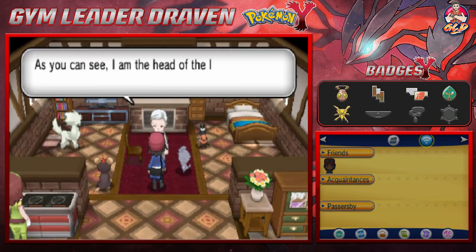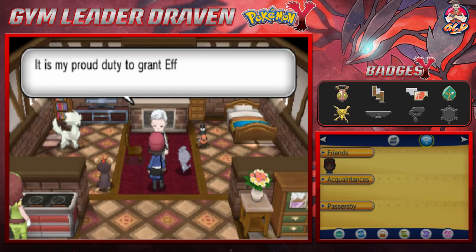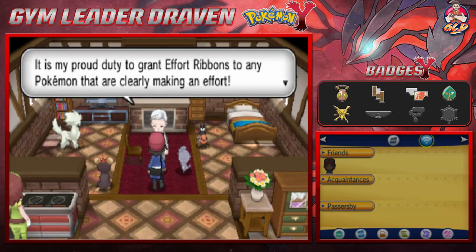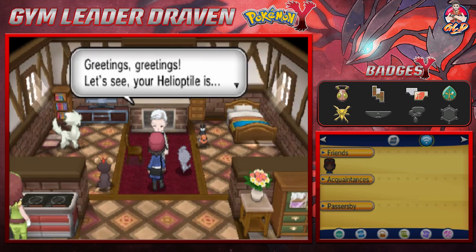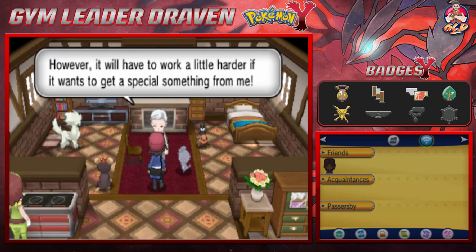I'm checking out some places. There's the head of the local chapter of the Pokemon Fan Club here in the Kalos region. It is his proud duty to grant Effort Ribbons to any Pokemon that are clearly making an effort. He looks at my Helioptile and says it's definitely making the effort, but it will have to work a little harder to get something special.